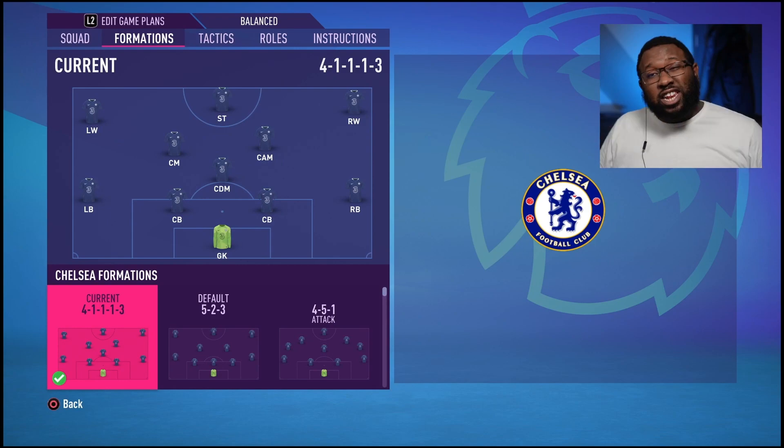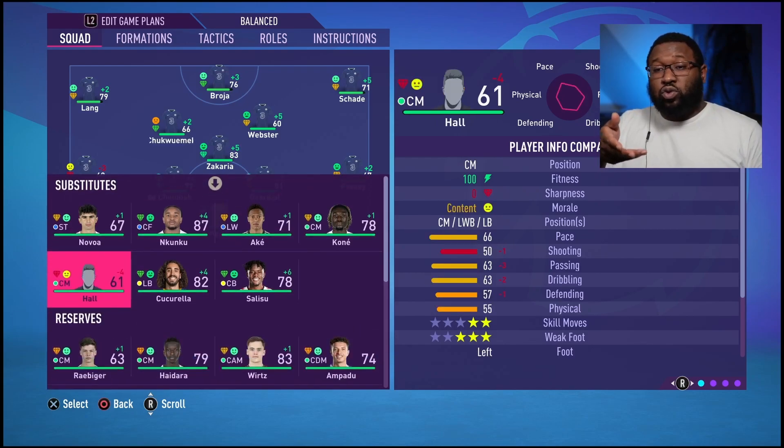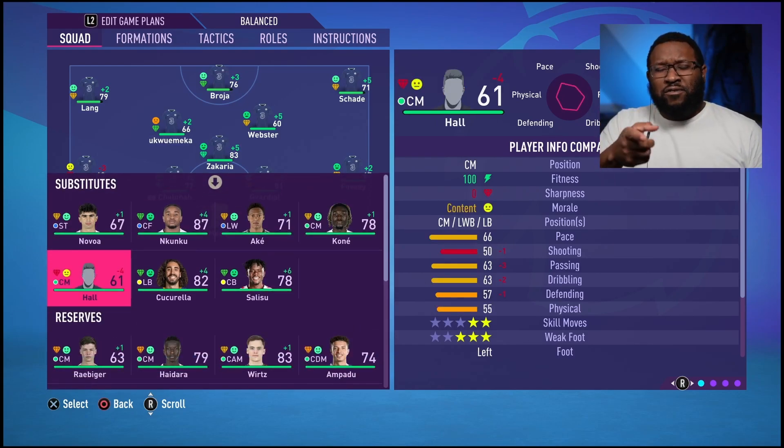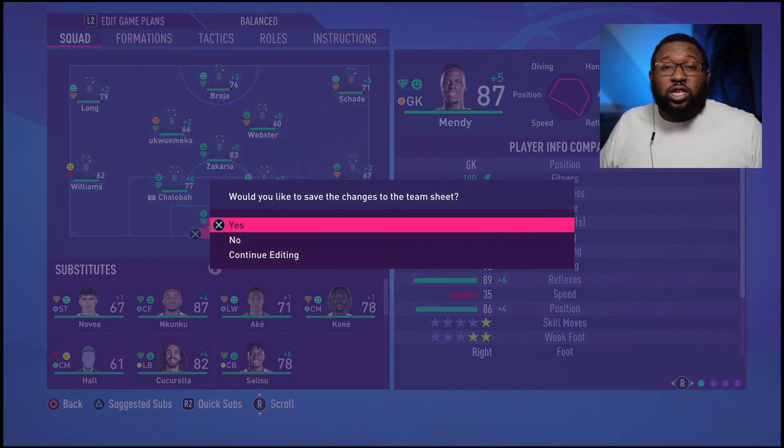I did a bit of research, did a few tests, and that's what seems best for me — it could change slightly. This is my bench for the development squad: Novoa, Nkunku, Ake, Kone, Lewis Hall — he has a real face but they don't have his picture, lunatics — Kukurea and Salah Su. That's my squad at this moment in time.